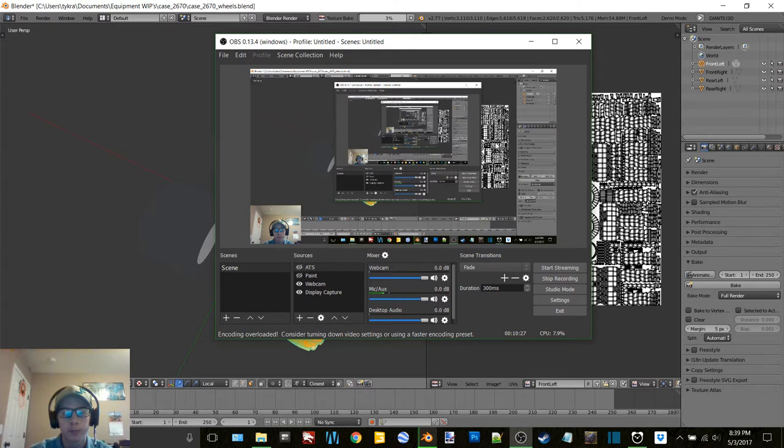I just want to be in texture mode - oh, object mode, that's why. Okay, now we're cooking with peanut oil. Well maybe we'll bake this whole thing in this video, we'll see. We'll bake this tire in this and then I'll cut it because it's going to be the same, so that'll reduce time.